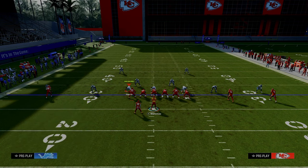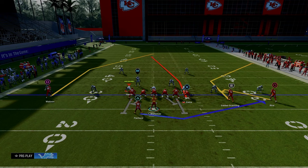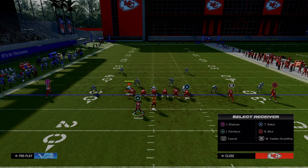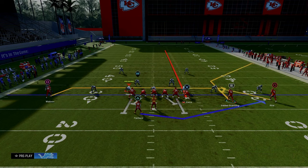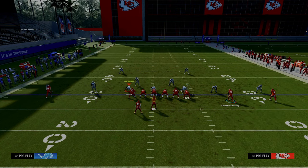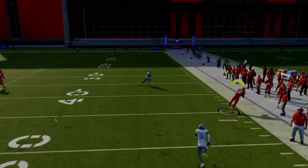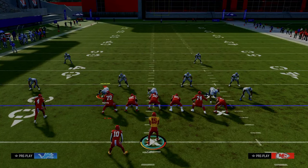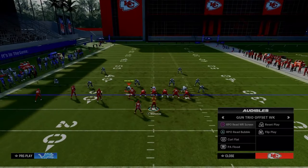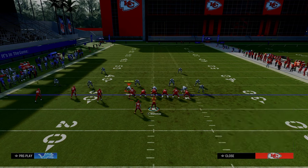From an audible perspective, I like motion halfback swing, read option, motion Z spot, and comebacks. We're going to be audibling into this out of our trio offset weak formation. When you audible, a lot of times they can't back off their corners. We'll go to Z spot first — they're all jacked up and these corners can't be backed off once you audible. I would come out and audible almost immediately to this if I knew I wanted to run it.